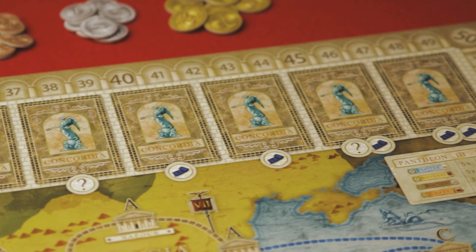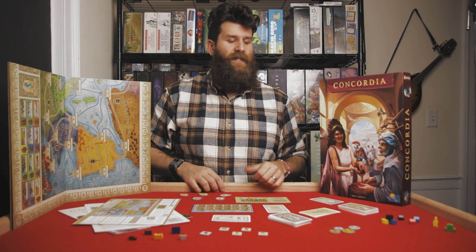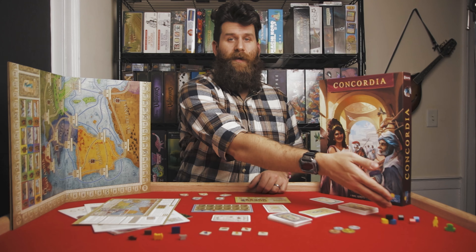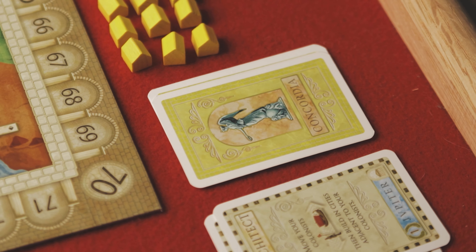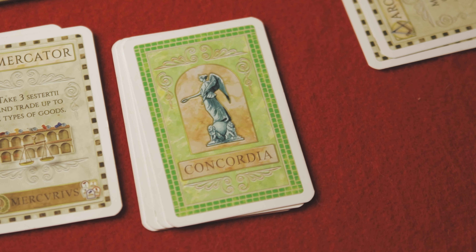Moving on to the tokens and the different pieces and cards of the game. We've got a lot of wooden tokens in this game, which is nice. All of the player tokens — representing these land-faring colonists, the seafaring colonists, the different storehouses that you can build, and your victory point trackers — are in your player color, as are your starting hand for player cards. The colors are yellow, black, blue, red, and green, and also your player board.